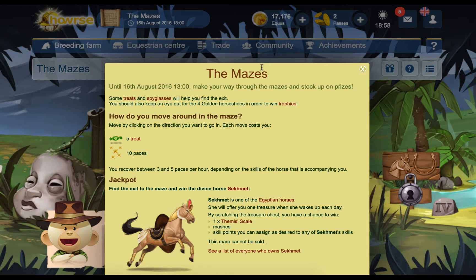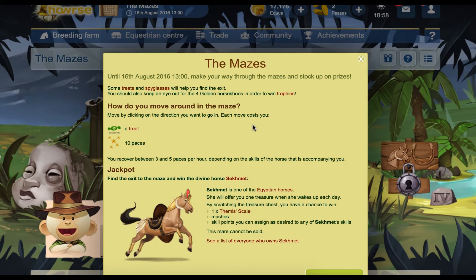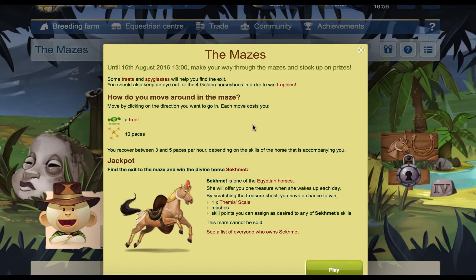Some treats and spyglasses will help you find the exit. You should also keep an eye out for the four golden horseshoes in order to win trophies. To move around in the maze, click in the direction you want to go. Each move costs you a treat or 10 paces. You recover between three and five paces per hour depending on the skills of the horse accompanying you.